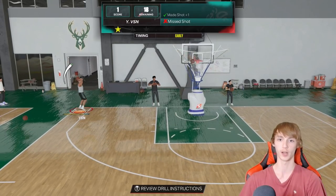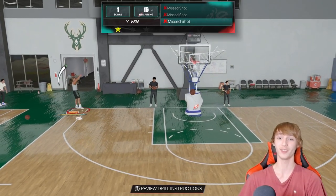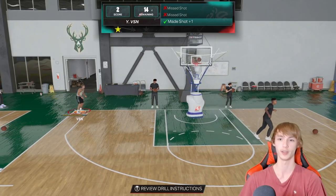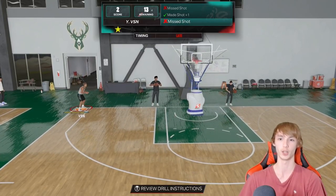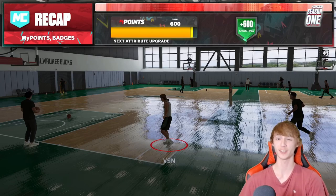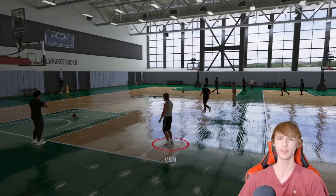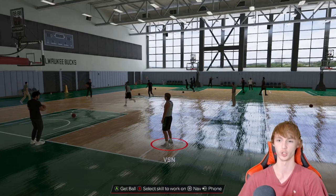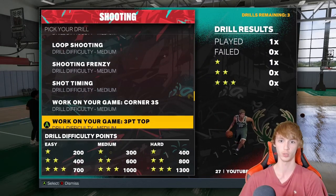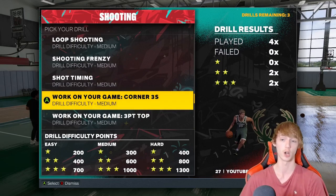I'm still working on the new shot meter — I played on last gen last year so it's still new to me. Shooting is somewhat easy this year though; once you get your shot down it's really easy to green stuff. I ended up choking on camera, but I was still able to get 600 badge points by getting two stars. You guys only have to make eight out of 20 to get 600 badge points for shooting. I've played this four times total and gotten two two-stars and two three-stars.